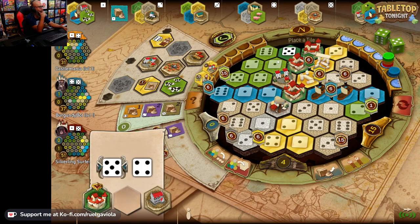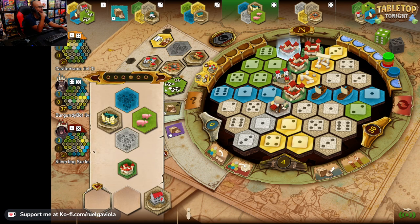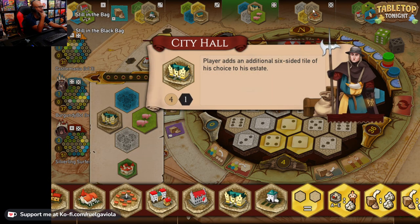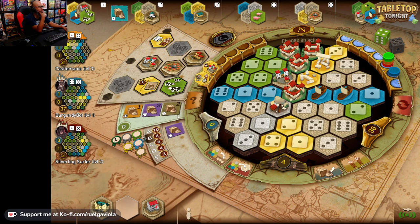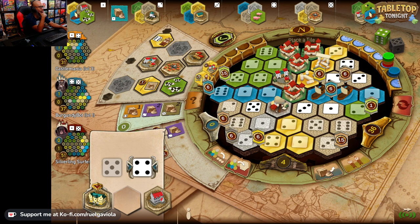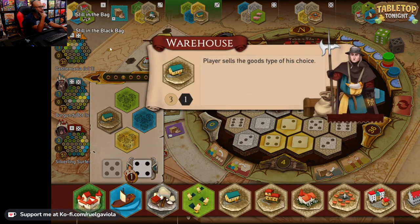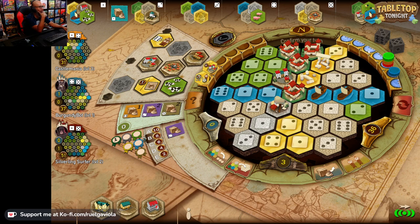I'm going to sell those for some points and finish off this one here. I'll grab another thing — what building is this? City Hall adds an additional of his choice to his estate — oh, that's the one I like. We'll grab that. Free action. That means I can take the four and place that. I'm just going to grab this one — sell the goods. On my next turn I'll be able to place one for free.